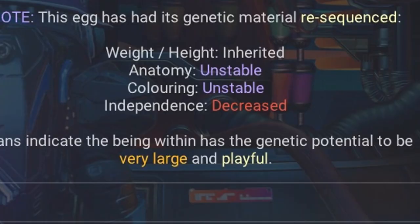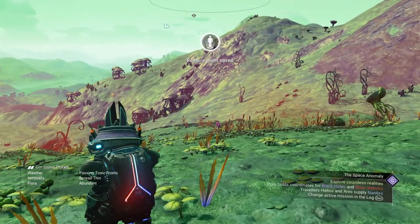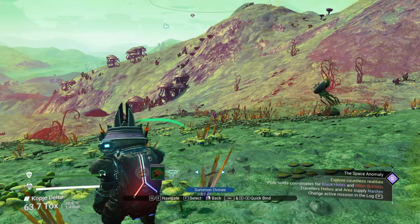Once you're done, you'll get a final message. Where it says 'very large and playful' — that's exactly what we're looking for. In order to avoid your system crashing, I advise that you hatch it on the Anomaly and then come down to a planet.